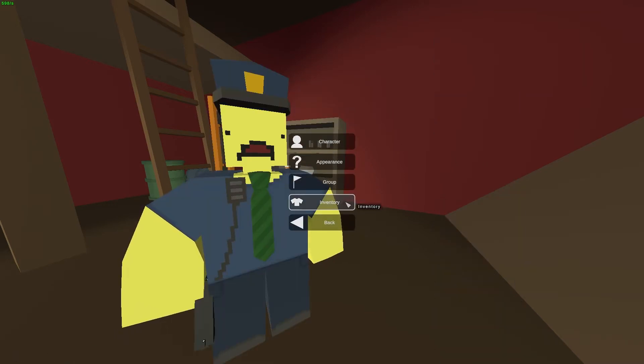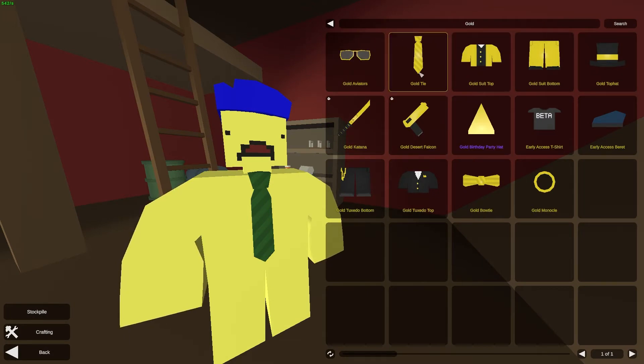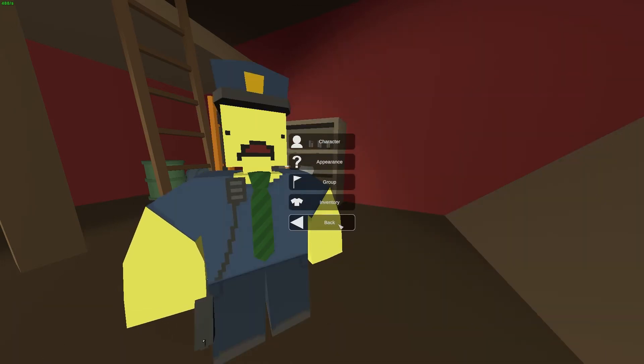For the inventory, Gold gives you exclusive cosmetics including a unique katana and desert falcon that you cannot get unless you have Gold. It gives you all of these items except three specific ones, which you don't get from Gold.